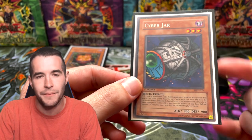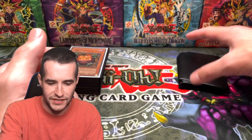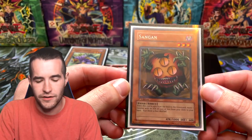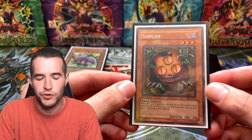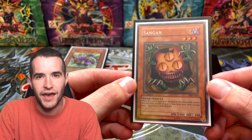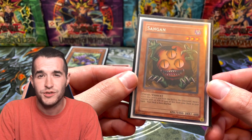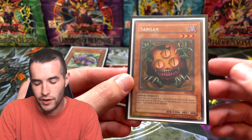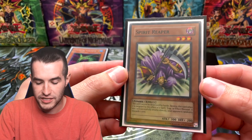Cyber Jar — I don't think this needs to be in here, and if it does we need the ultimate rare. It doesn't really feel like it fits; it's just kind of a random comeback card. It always seems to get Nobleman'd somehow. Sangan is a pretty good one — it gets you an actual search, which is unusual since you don't get a lot of card advantage in this deck. It's only a first edition MRD so maybe we should upgrade to a super rare version from Retro Pack.